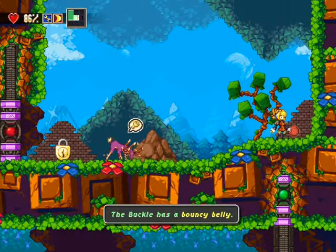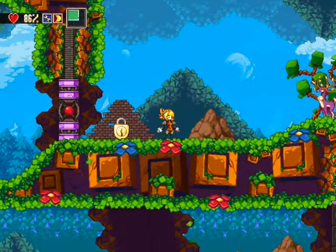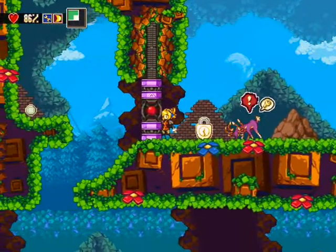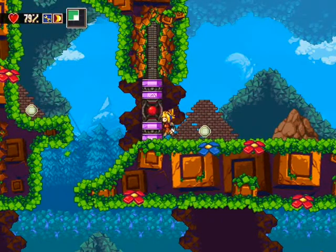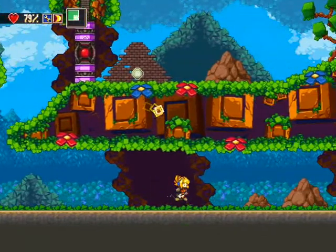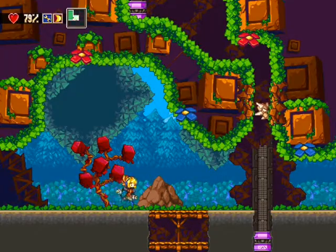Pour avoir la clé, il faut que je tue lui. Pour le tuer, vous voyez, il fonce, il faut qu'il s'étourdisse et que je saute dessus. Vous avez vu les sprites, les skins des ennemis, le character design, c'est quand même vachement bien fait. Et hop, on a la clé, on ouvre. Vous avez vu la map, vraiment une map à la Metroid. C'est du Metroid.